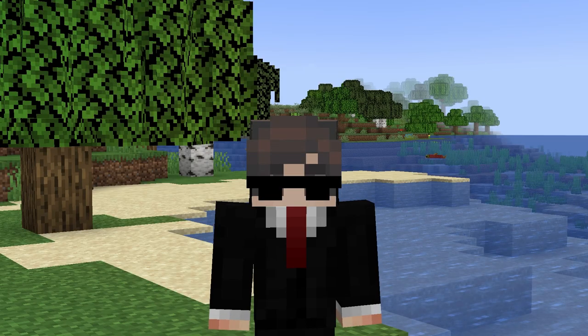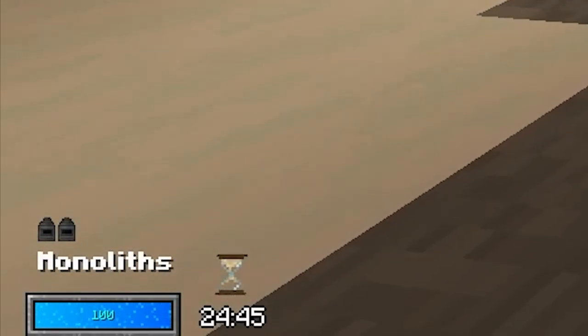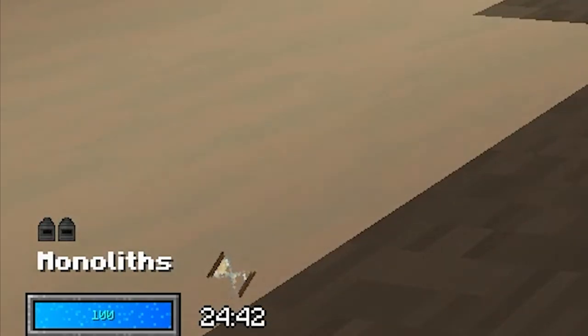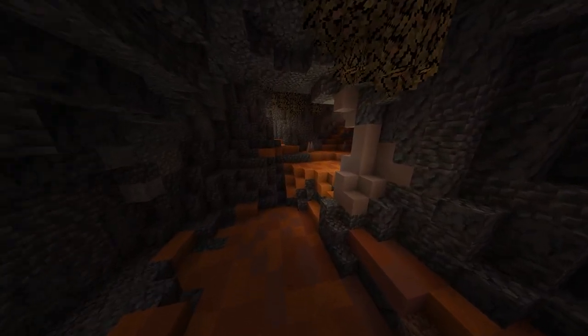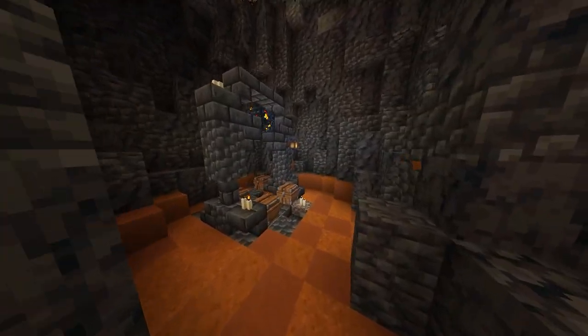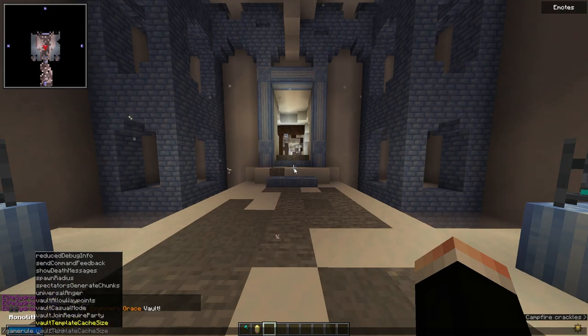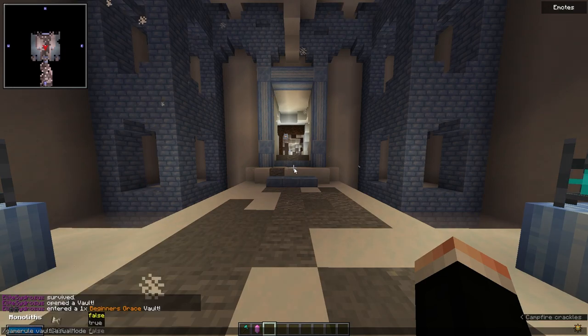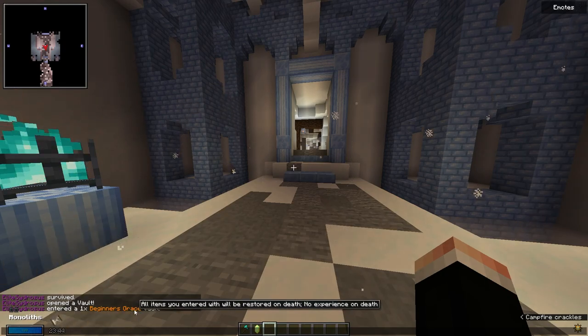Now that we know what vaults contain, let's talk about vault mechanics. When you first enter a vault, you will have a 25 minute counter that counts down, provided you don't have any external buffs or nerfs that decrease or increase that time. If you have not left the vault via the vault portal when that clock hits zero, that's game over for you. As long as you are running a vault that is level 10 and under, or you have casual mode applied, or you have the beginner's grace effect, you are unable to lose all your items if you die in a vault.